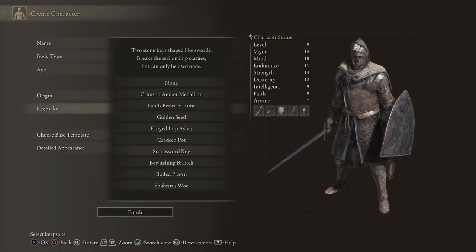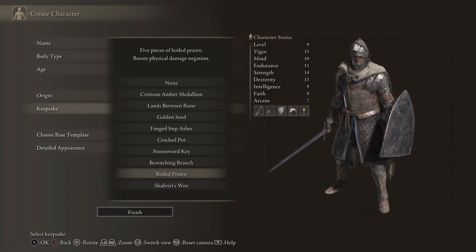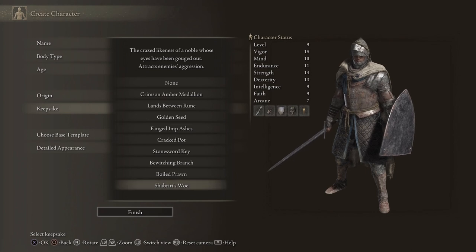So the Stone Sword Key — we're going to use that. The Bewitching Branch is a unique consumable: hit an enemy with it and they'll start attacking other enemies — kind of niche but useful. We have Boiled Prawn, which boosts your physical defense. And Shabriri's Woe, which attracts enemies to you. Let's go ahead and pick the Stone Sword Key.